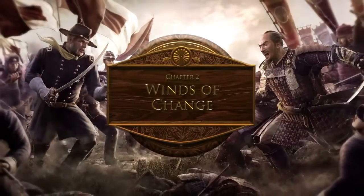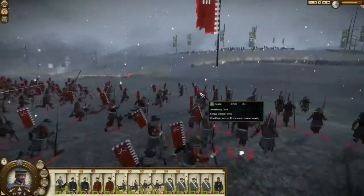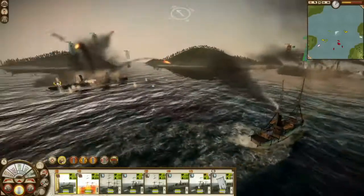Set during the 19th century, The Fall of the Samurai offers a largely different gaming experience to the original Total War Shogun 2. It's full of explosives, pyrotechnics, and it's got lots of fun new units like torpedo ships and gatling guns.